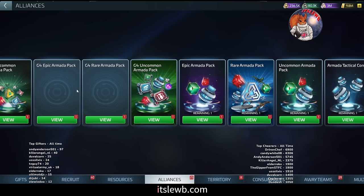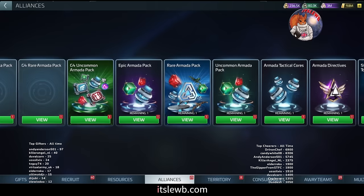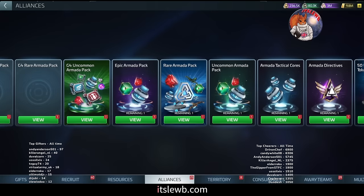Starting with G3 — the G3 armada chests — let's talk about this from ops 23 when you can unlock your armada center, all the way up to around ops 40. This is where you are only going to see your G3 chests. There is no harm in starting to pull your uncommon armada chest and your rare armada chest as much and as regularly as you can to start getting directives.